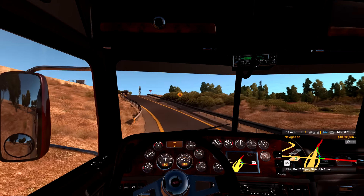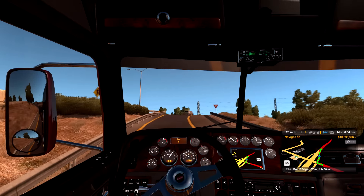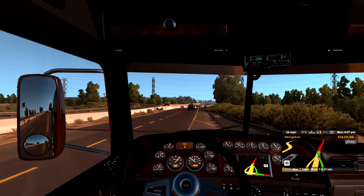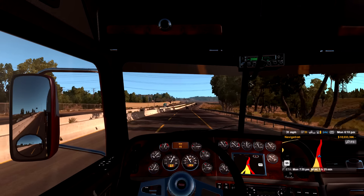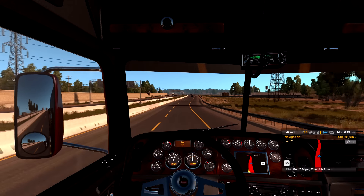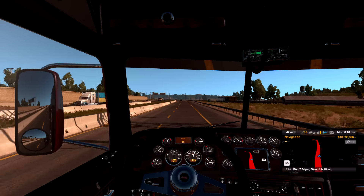This cab really leans — I've noticed that already, especially in the corners. A lot of body roll with this cab, which I'm not quite used to. I'm not quite sure where that characteristic comes from — is it a stock SCS thing, or is it built into the 389, or is it actually built into this truck here?